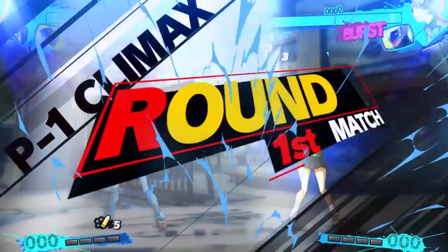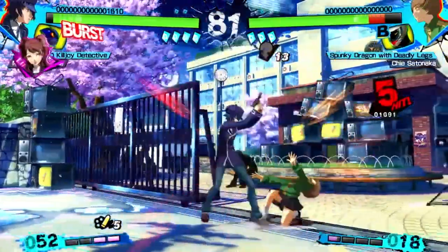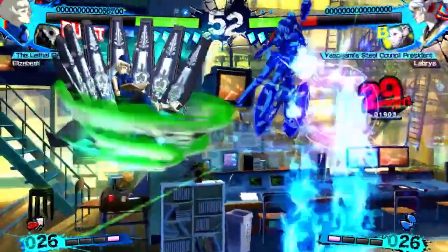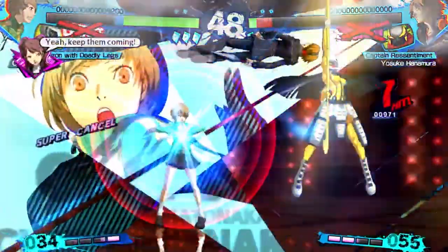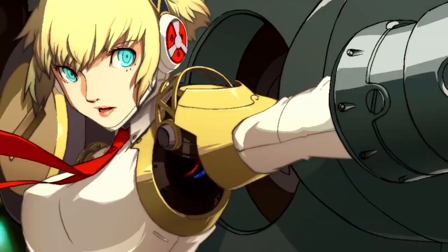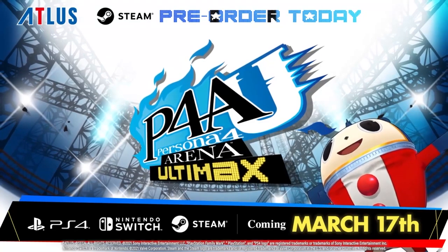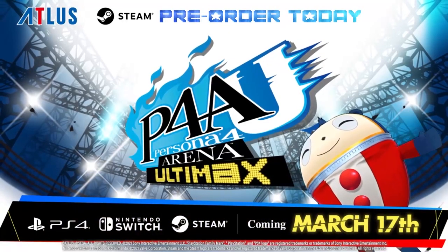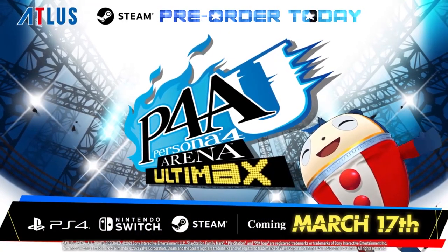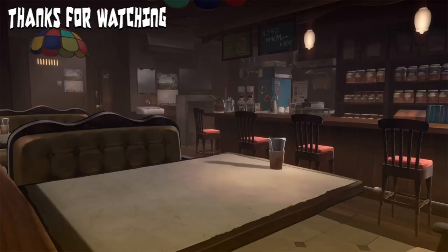And there you have it — my top 10 Persona-themed colors in Persona fighting games. I'm glad I had a chance to finally discuss this topic, and I'm definitely looking forward to getting Ultimax on modern consoles. They say it's coming with all the DLC included, so maybe we're getting those Famitsu colors after all. The game comes out on March 17th of next year, and I will see you all there as I try my best not to embarrass myself as Reiji Minazaki. What are some of your favorite Persona-themed colors in the Persona fighting games, and which console are you going to grab Ultimax for next year? Let me know in the comments below, and until next time, take care.